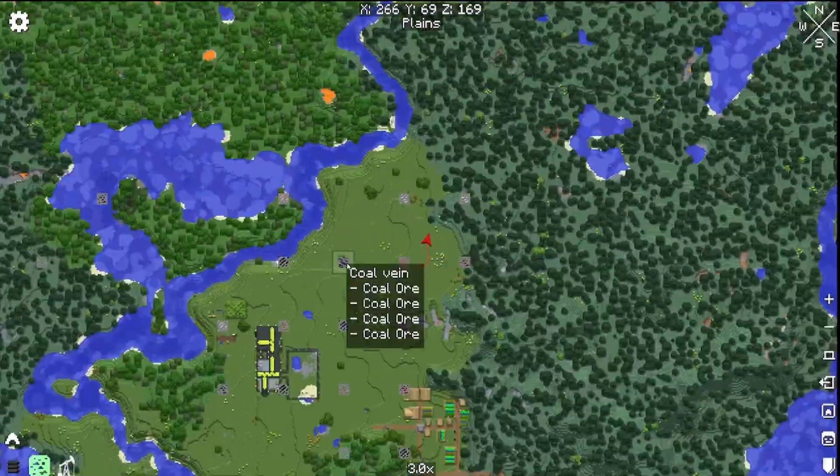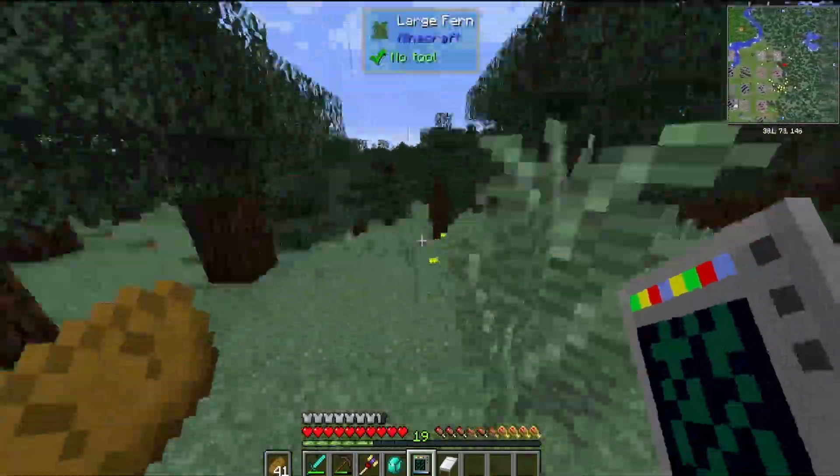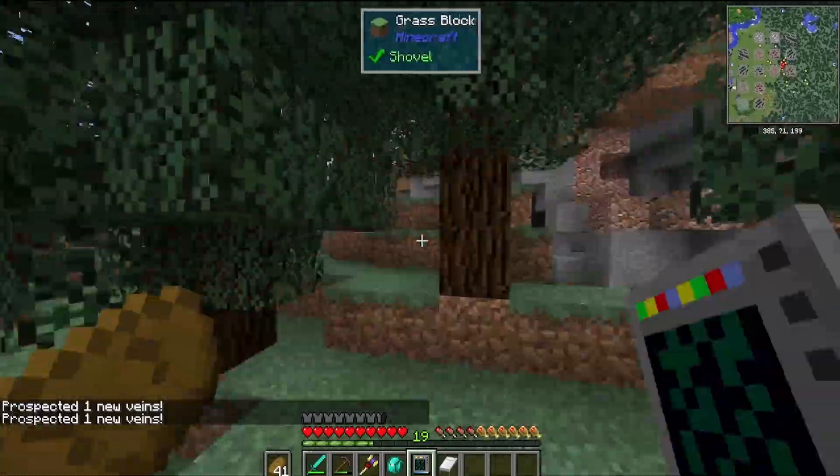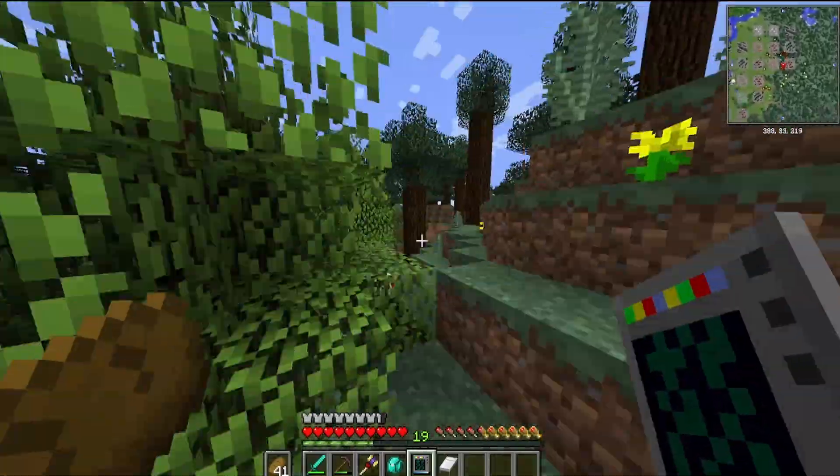And now we begin a long journey to prospect for some ore. What we're looking for here is a lapis vein. We don't really need it because I've gone about things the wrong way, but back then I really thought I needed it.